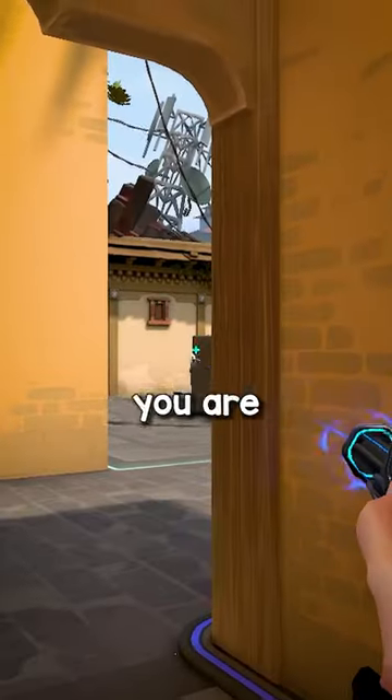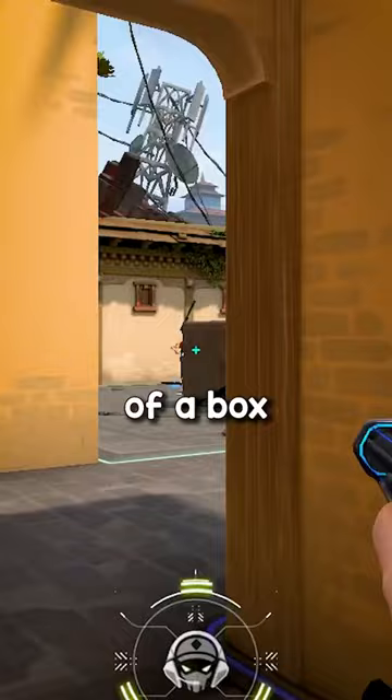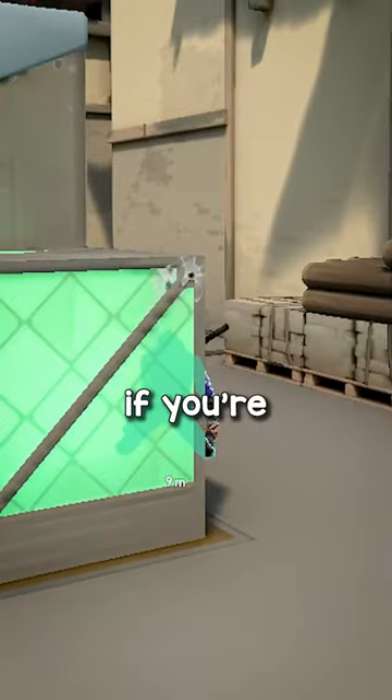The third setting is leaving show blood on. I like to keep this option on because when you are wall banging an enemy around a corner of a box or a wall, you'll be able to tell if you're hitting them or not.